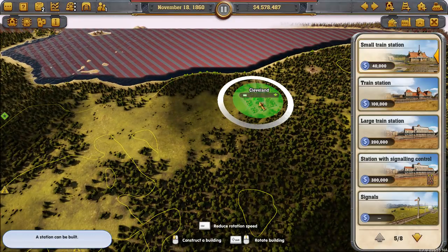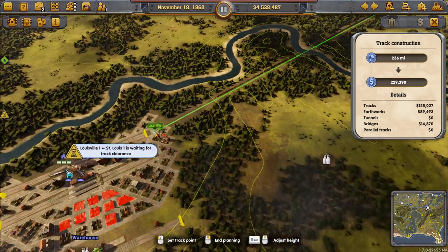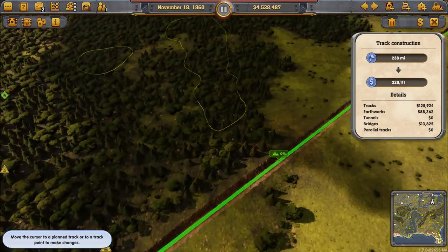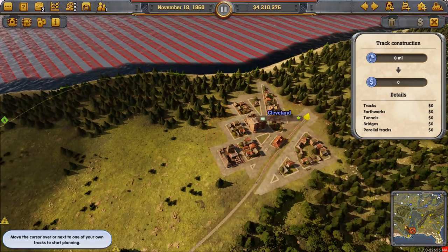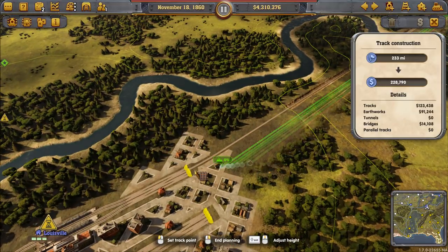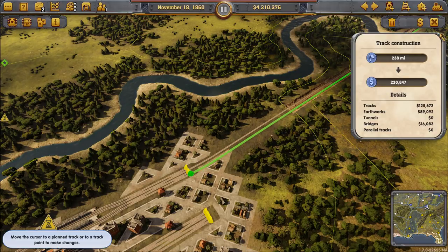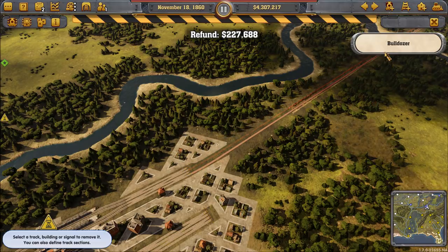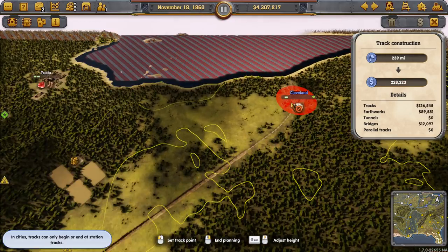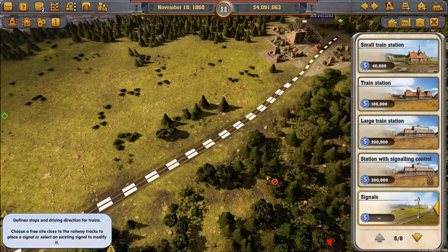Next, where can we get beer? Cleveland is making beer. So we're going to run a direct line from Cleveland right into one of our super stations in Louisville, double-track it, and run beer into Cleveland. We'll make sure that beer industry in Cleveland has what it needs — wheat — so it can keep producing and sending beer to Louisville. I did grab the wrong platform initially out of that super station, so I cleaned that up and re-ran it correctly using side-by-side platforms in Louisville.